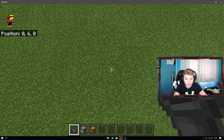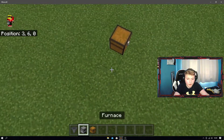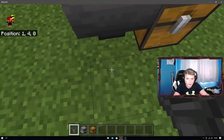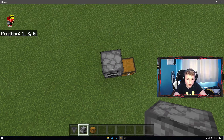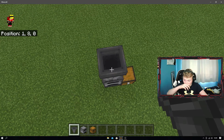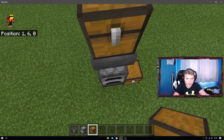To get started, you're going to want to place a chest down, then go over to the side and pop a hopper facing into it. After that, put a furnace on top, with a hopper up at the top, then a chest on top of that hopper.